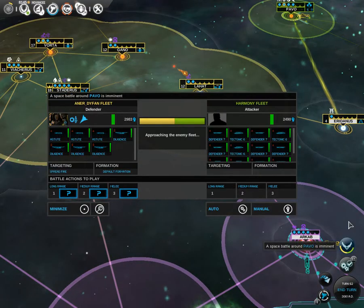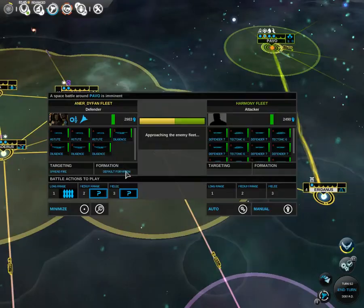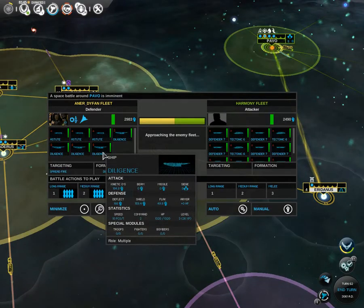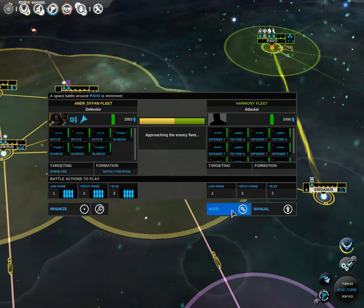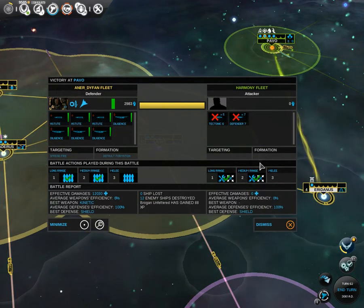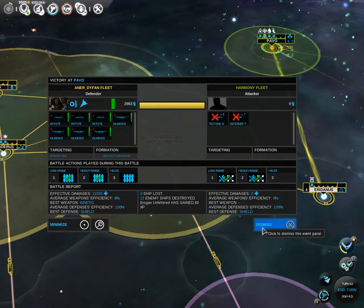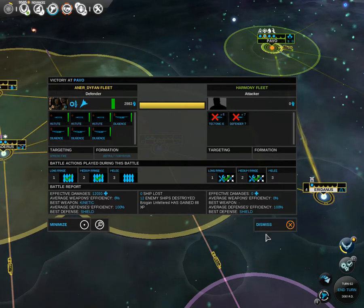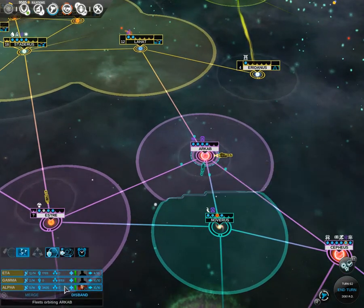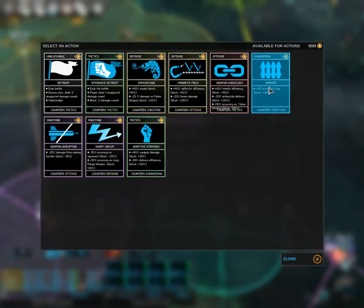I'm going to attack. My fleet is fairly weak, and it's kinetic and beam — not a very good combination. You always want to try and maximise one damage type to cause the most damage against an enemy fleet. It's a nice idea to have mixed ships but in different fleets. In the same fleet you always want to primarily focus on one offence. Defensively you always want to keep them the same.